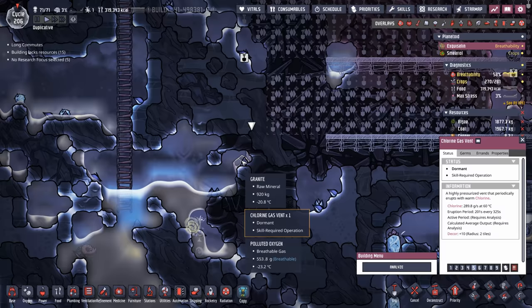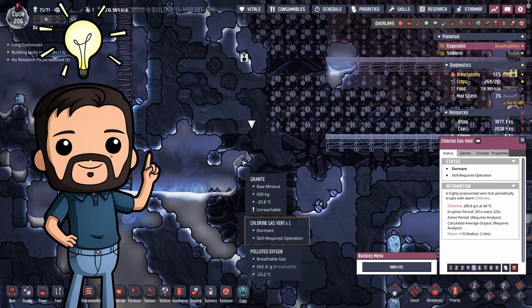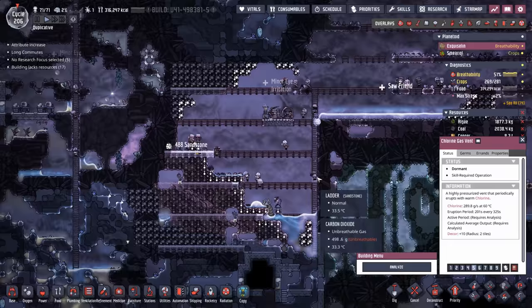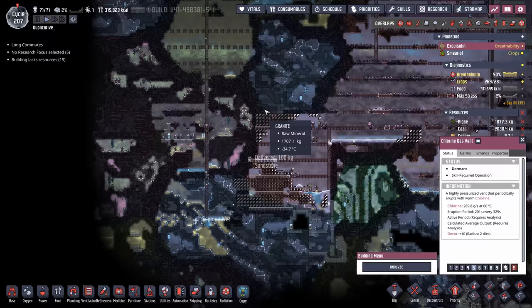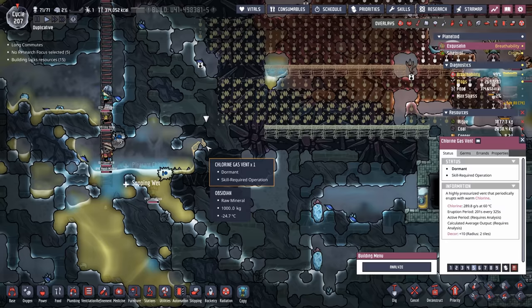So we learned what this next geyser is — and oh boy, it's another chlorine gas vent. I was just thinking in my bed last night, how am I going to get this colony to survive to 150 dupes? I snapped my fingers and said, that's it — I need more chlorine. I've learned that whenever you're doing a large project like this, it'd be nice to combine it with this area to keep the chlorine gas vent company.